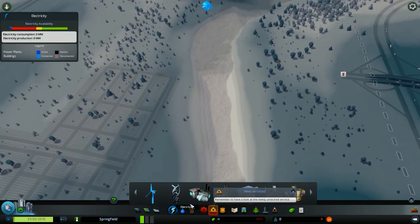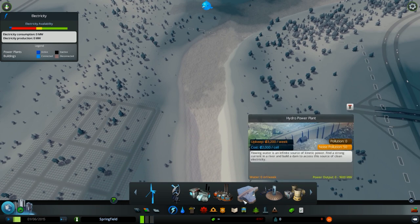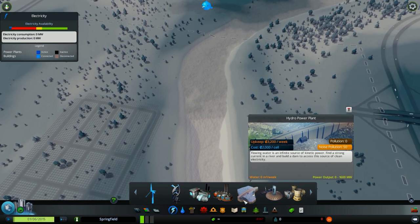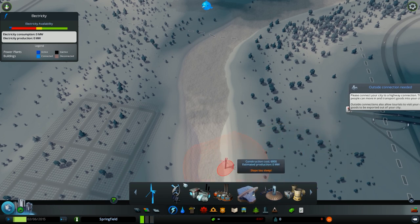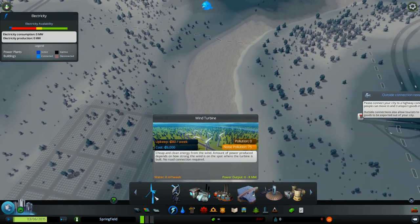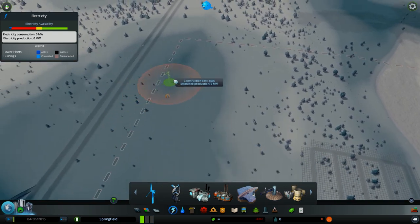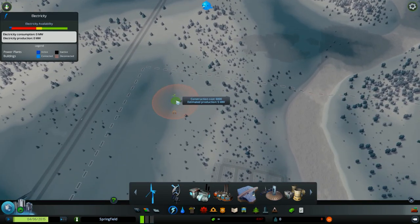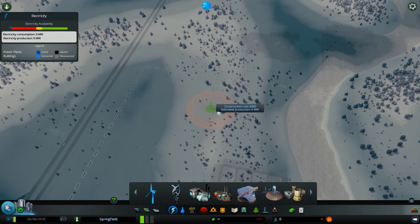Let's begin with electricity. As you can see, you have seven options when you want to produce electricity. Of course there is a downside and an upside for each choice. For example, the wind turbine makes a lot of noise pollution, costs 6,000 money, and the upkeep is low. It produces between zero and eight megawatts depending on the location — in this area I get seven megawatts, and in another area I get four megawatts.